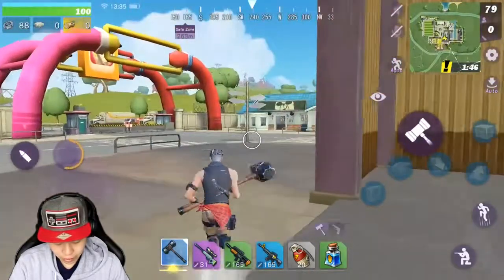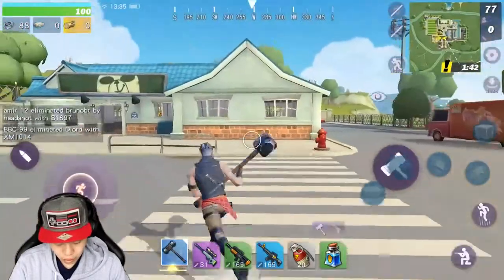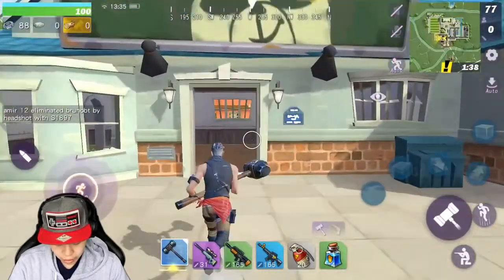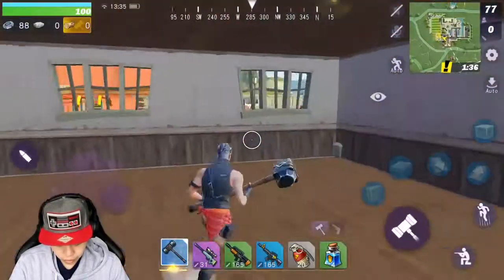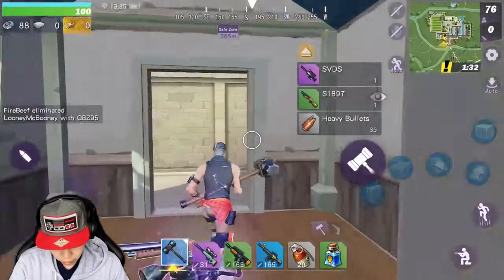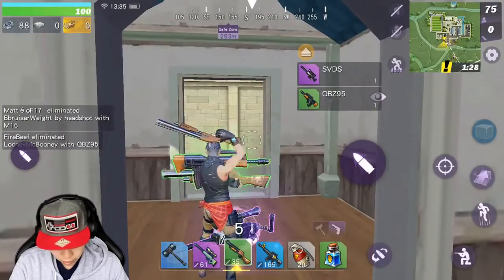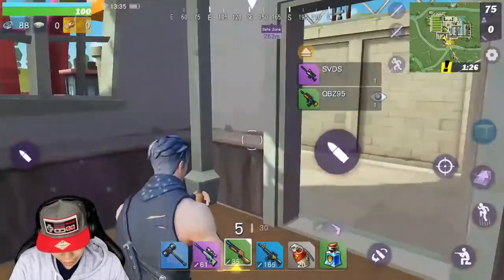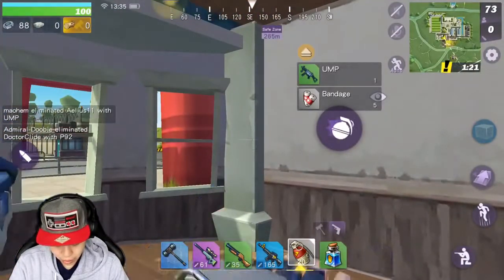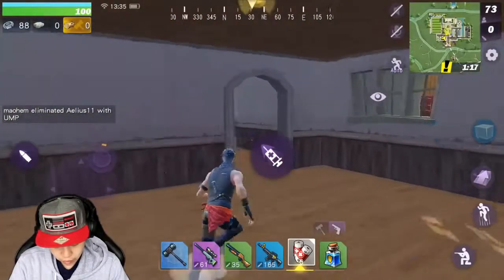Let's go down to this house right here and then we're going to go to the top building afterwards — still probably pretty good loot. I hear another chest on top here so we're going to finish looting this. Another gun — what is this? SVD. I'm going to pick up a shotgun here. Do I have shotgun ammo? We got bandages, so I'm going to pick up the bandages instead of the grenades. As much as I like these grenades, I'm not going to use them as much.